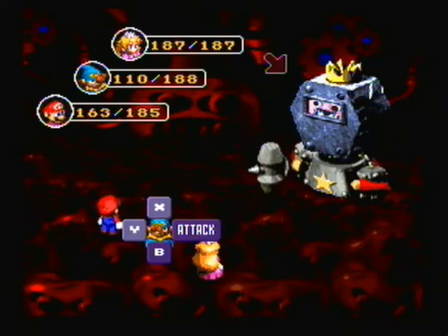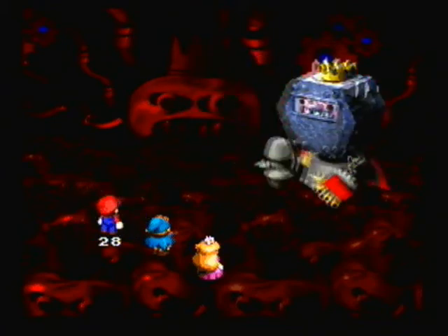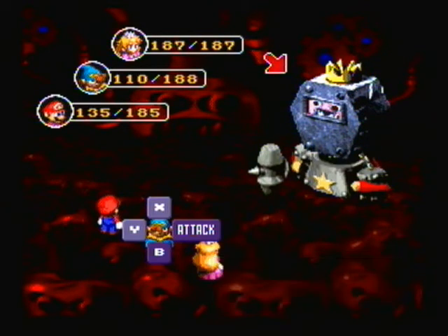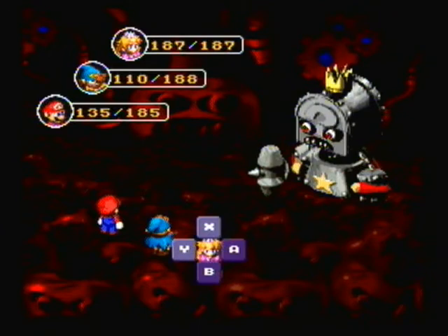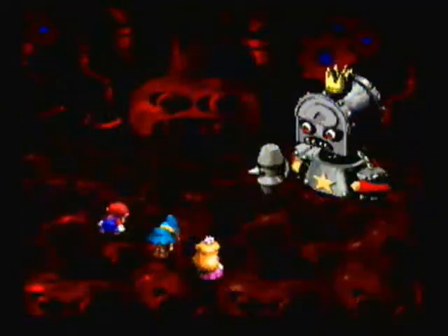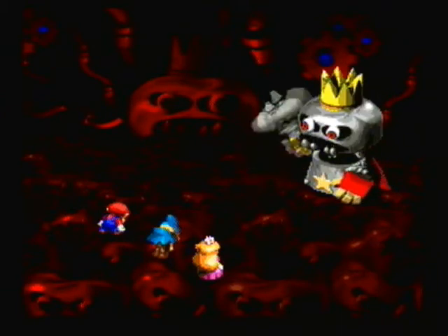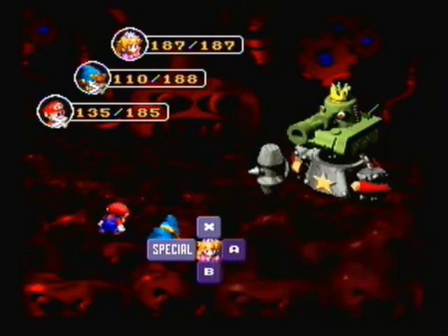Here we have what I'd call the tank phase. It's called the tank phase, I believe. There's the cannon phase, magician phase, tank phase, and chest phase. In the tank phase, Smithy is capable of taking less damage — he has very high defense. The attack he used, Shredder, actually removes any physical boosts your characters may have. So if you've used Geno Boost on a character, or a Red Essence, that boost will be negated. That's what Shredder does.